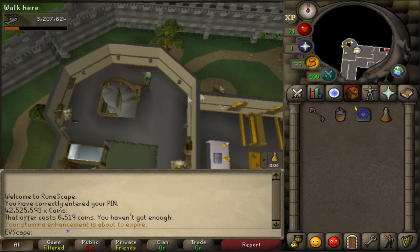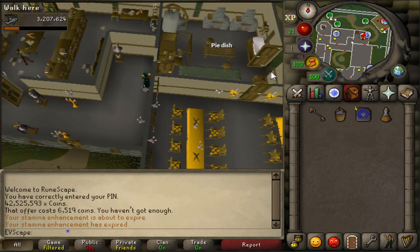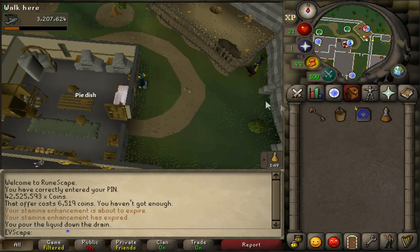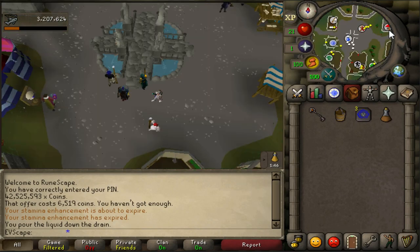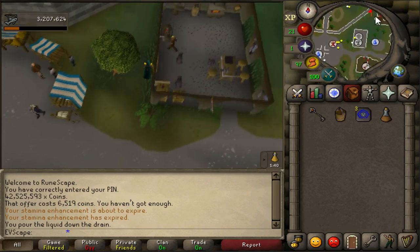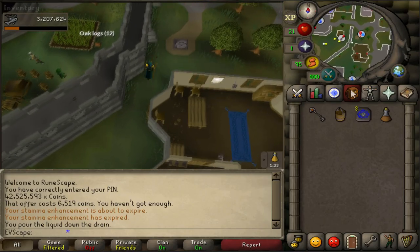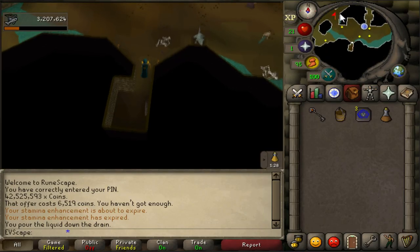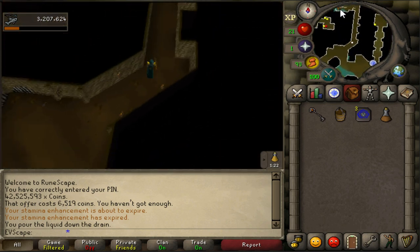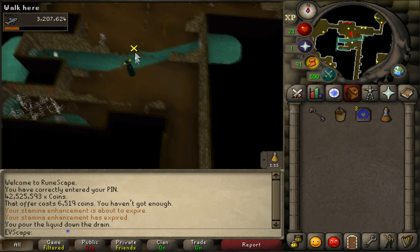Then take your bucket of water to the right side of Varrock Castle and pour it down the drain. As soon as you pour the water bucket down the drain, press that Varrock teleport tab and run up to the Varrock Sewer. Go down the sewer, head to the left side, run up and around, and just before the little river there'll be a rusty key — pick that up and immediately teleport to Draynor Village with your glory.